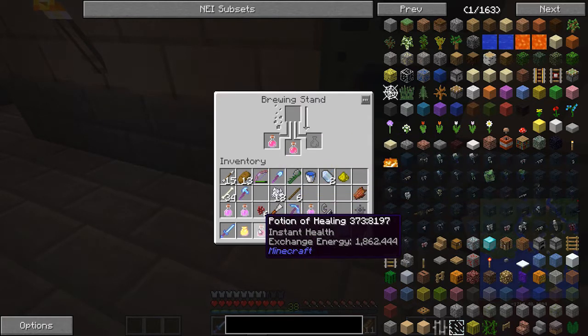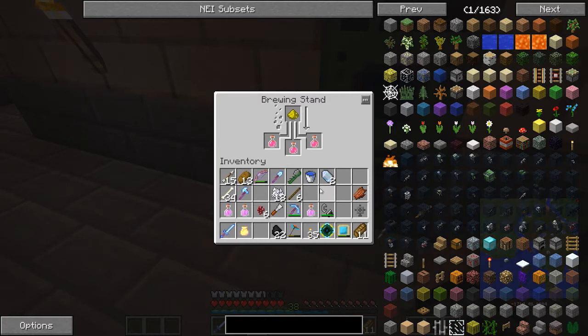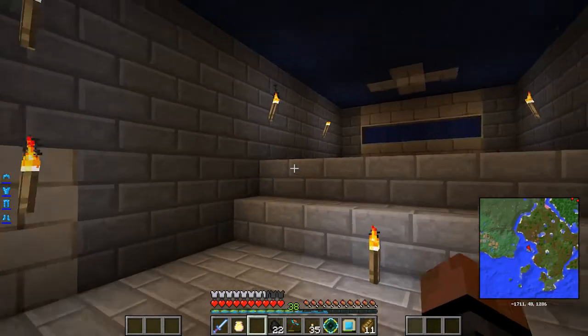Potion of Healing, close to the wall. It's really nice now that we've got this base set up. We've got a pretty substantial amount of power.